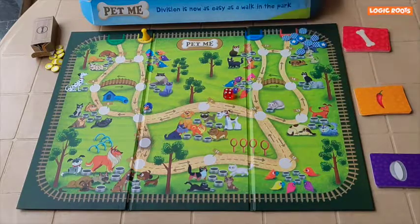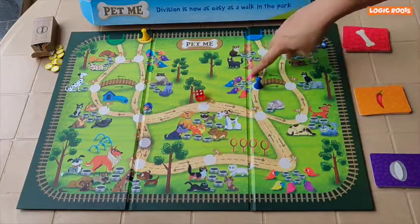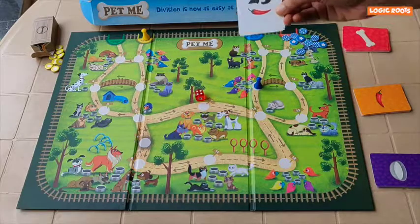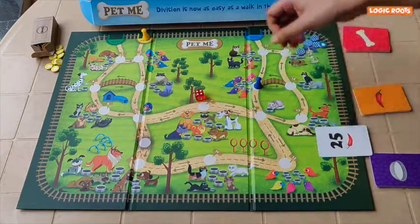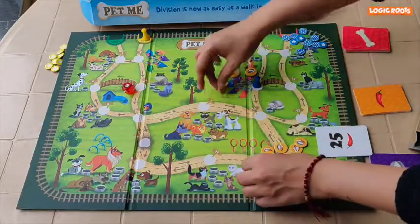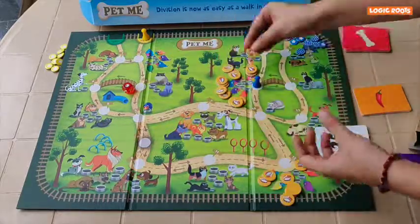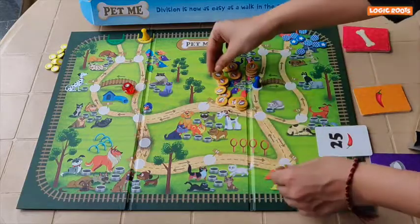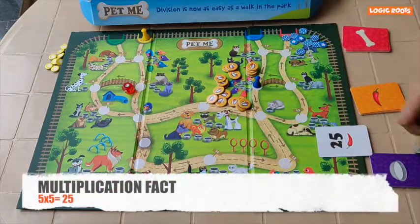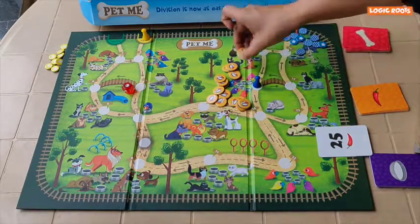I got a 4, so I will move 4 steps. I have got 5 parrots, so I will pick up trees because that's what parrots eat. I got 25. I will divide 25 food coins between 5 parrots. I fed all the parrots equally, so each parrot got 5 food points. Which means 5 times 5 is 25.